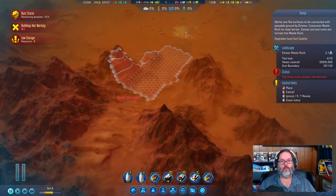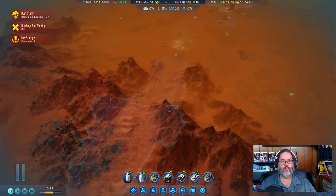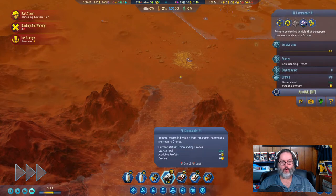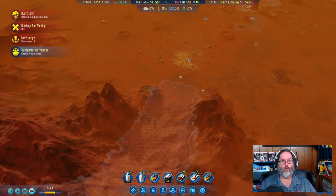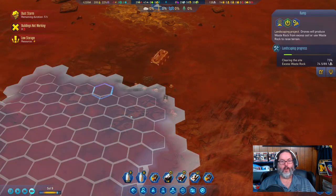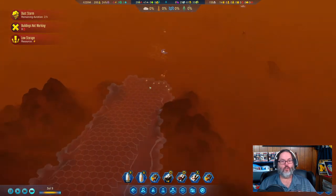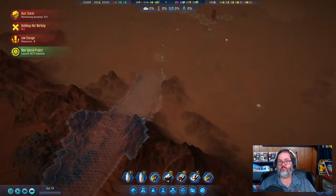Let's go into terraforming and build a ramp — I want a very small ramp, coming up from about right here. We'll make that very low priority and bring our drone commander over here. They'll start working on it; they need to clear 89 waste rock. It'll take a little while but it'll give us a ramp up into this area, which will be a good deal.